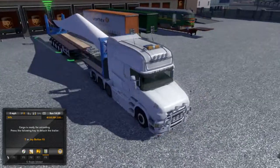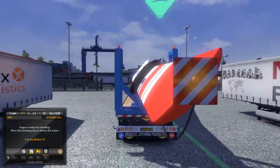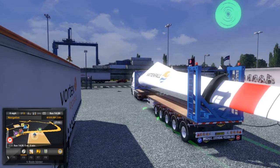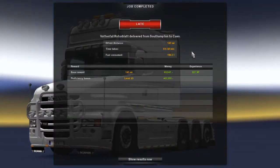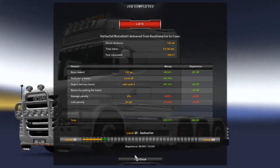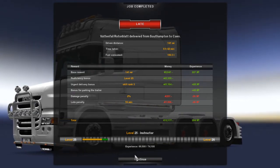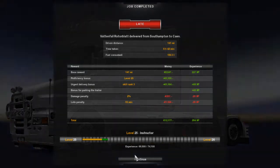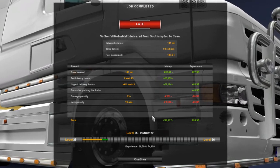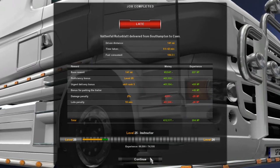I'm pretty sure that's not how you park it, but I forgot you do have the overhang there. Well, I'm late. Still got 12 grand though. They knocked a grand off for being late, but only 251 euro for the damage - what? I'm sure damage is like more than being late, surely.